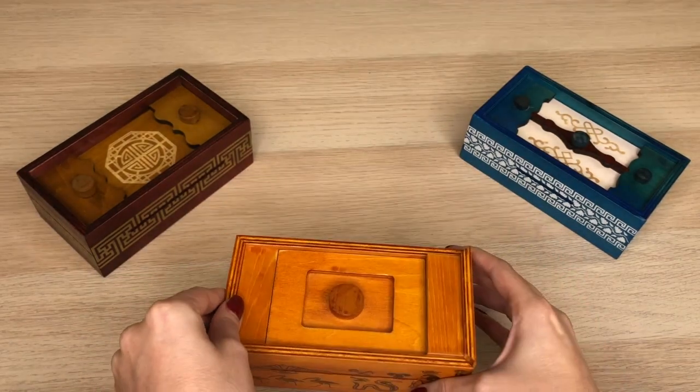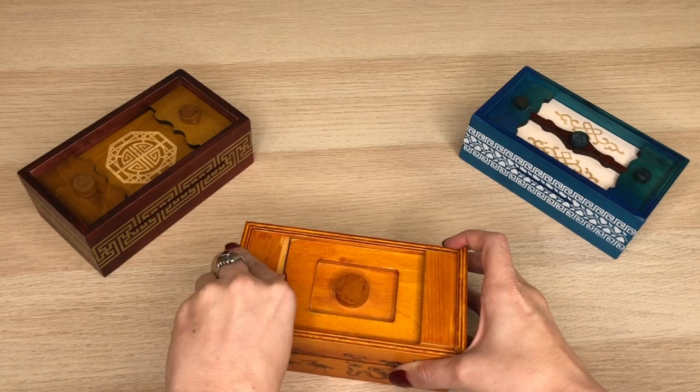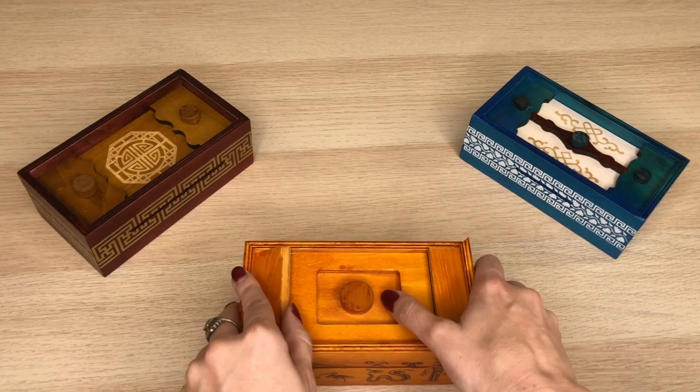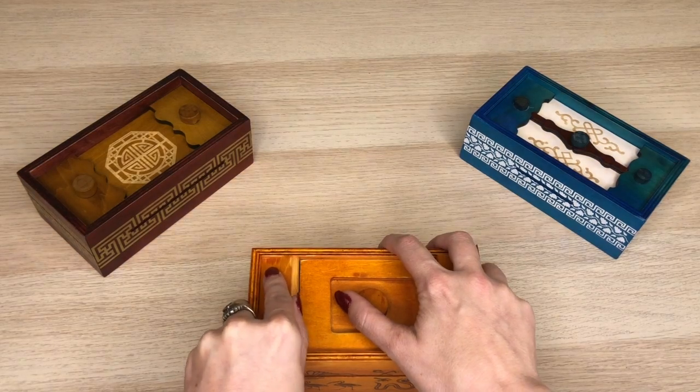Mine is already open a little bit. You're gonna slide it up just a little bit of a ways and then push it underneath there. Once you do, you can tilt that left piece just a little bit — not too far back — and then slide the middle part a little bit to the left underneath it.